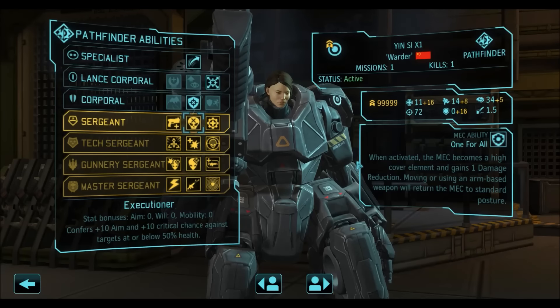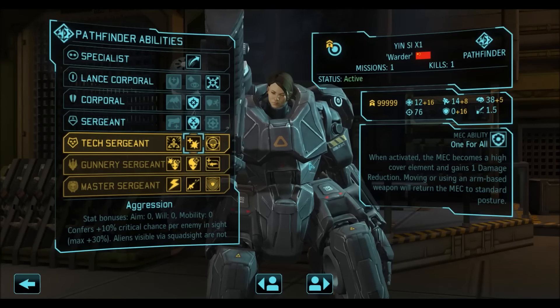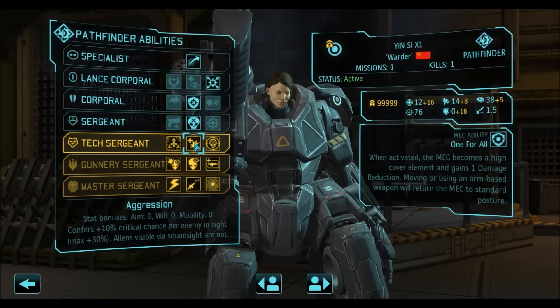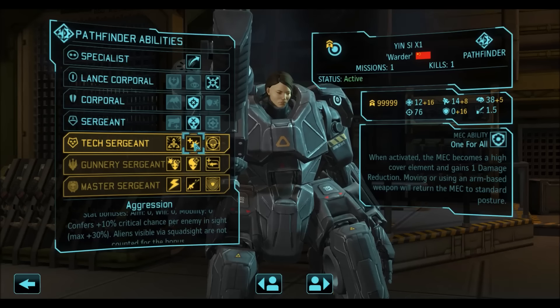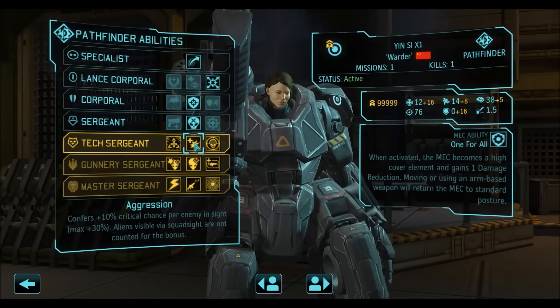For Sergeant we are taking Executioner, giving +10 aim and +10 critical chance against enemies below 50% health — that is self-explanatory. At Tech Sergeant I like to take Aggression, which gives more crit per enemy in sight. However, the important thing is that aliens visible via Squad Sight are not counted for the bonus.